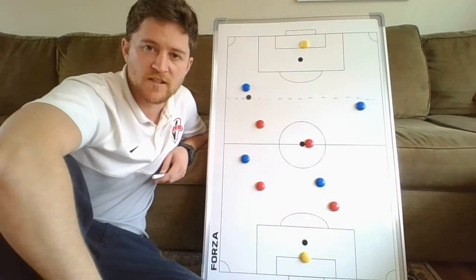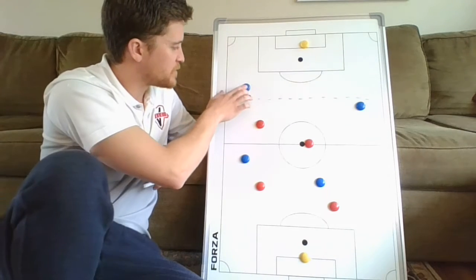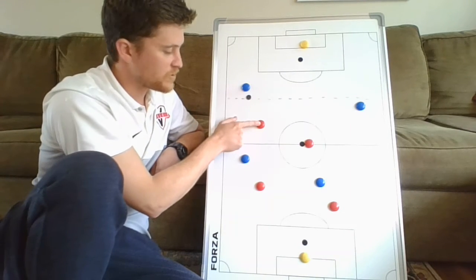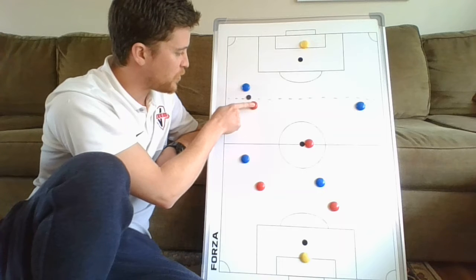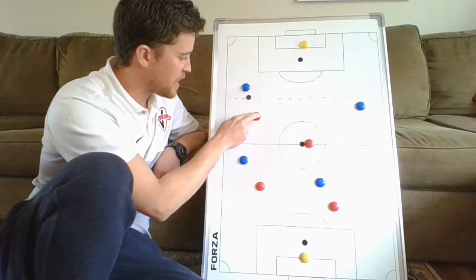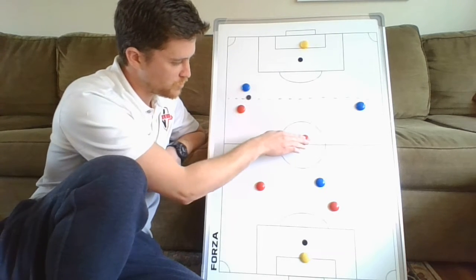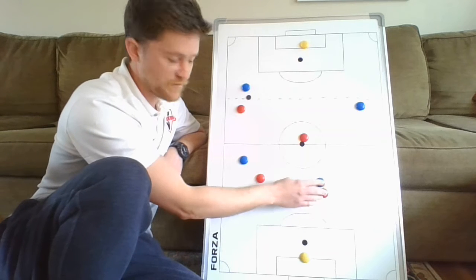A key concept of this formation is forcing the ball back to the middle of the field. In this situation, if this player is on the ball and our first defender just steps straight forward to the ball, leaving this passing lane forward, that's easy to break down. His number one job is to cut off this passing lane and force the play back towards our help, towards the middle of the field, where we can defend together.